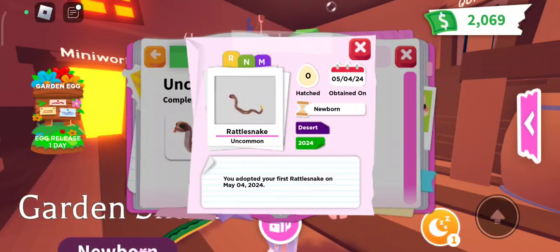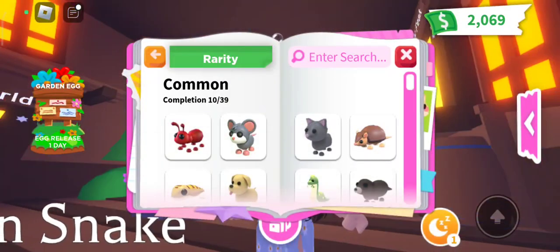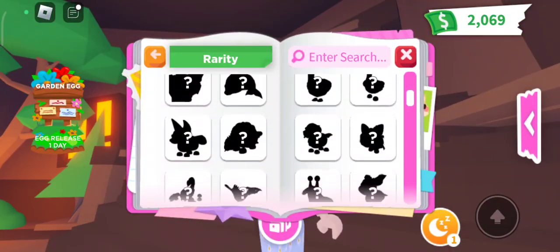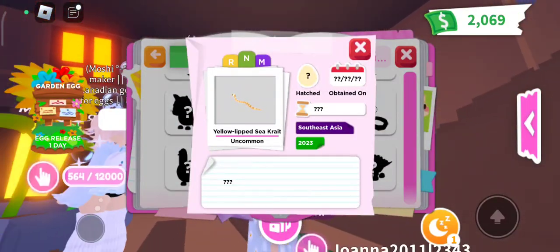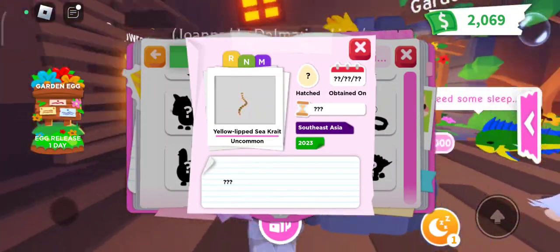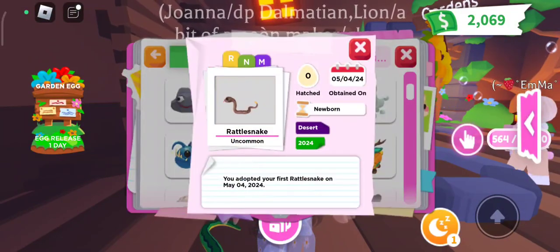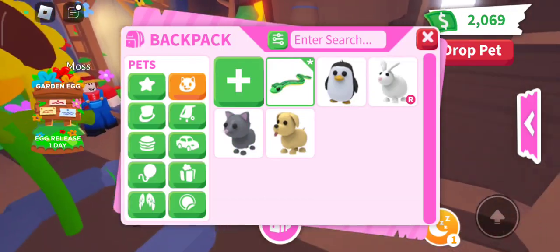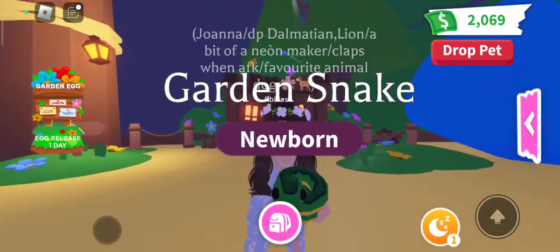This is the rattlesnake. I think there was one more snake which is uncommon — well, it's not really a snake. Oh yeah, the yellow one — I think that's a snake as well. And then the garden snake. Between those, I think my favorite has to be the garden snake. It's so much cuter.